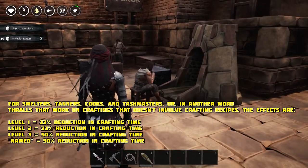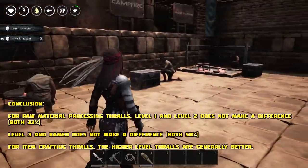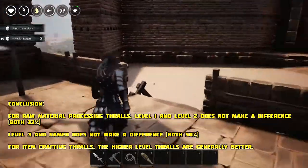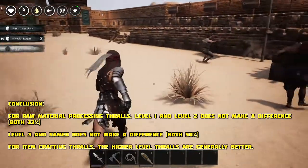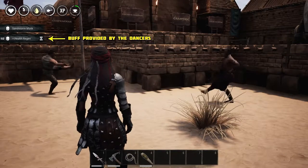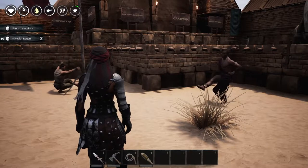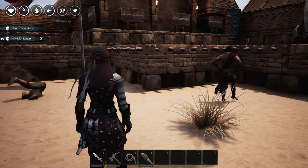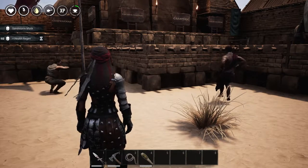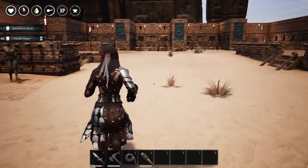All other thralls — whether level 1, level 2, level 3, or even legendary or named ones — will only provide you with a reduced cost of materials and will speed up the construction. Now, touching on the 10-plus health regeneration buff: this is provided by the dancers. You can use this buff later to penetrate the Forbidden City, where a lot of corruption lies. If you don't have this buff you will die in a couple of seconds, so you will need these dancers if you want to go and explore the Forbidden City.